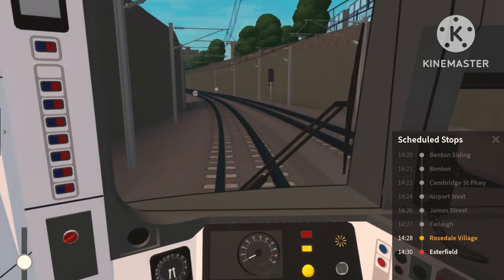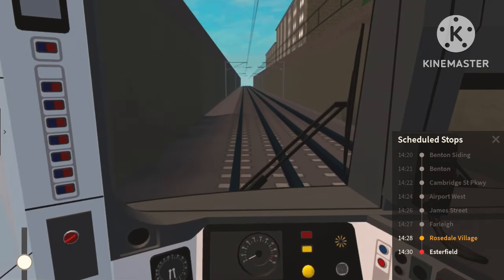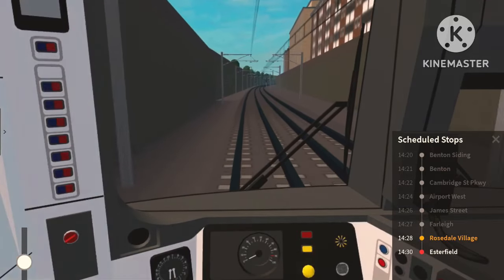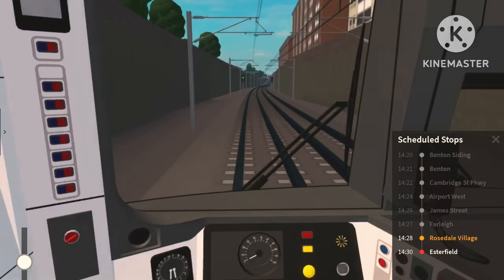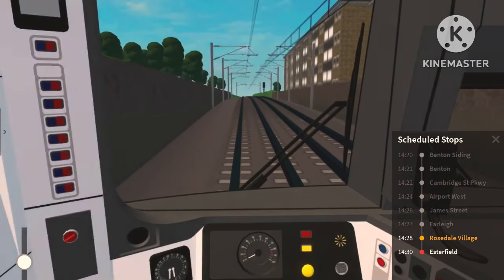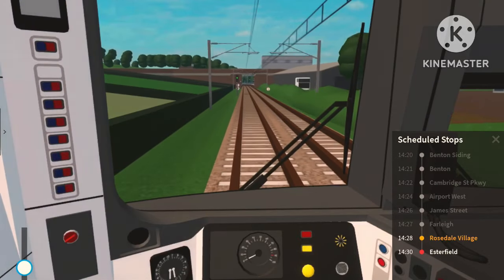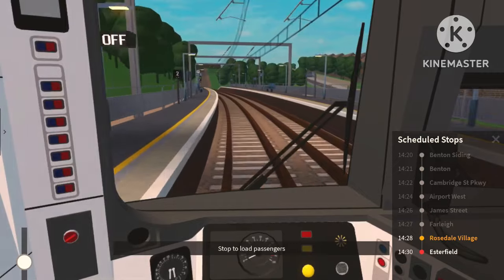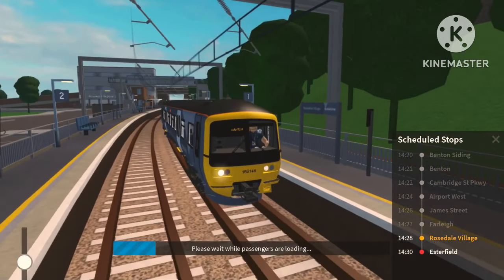Welcome on board this Waterline service to Esterfield. The next station is Rosedale Village — a station not many people stop at or use since only one route goes there. Benton to Esterfield does stop at Rosedale along with James Street, while New Leeds to Esterfield skips both. We're coming up the hill now and Rosedale Village is just up ahead, so we'll make a slowdown and arrive into the station, stopping at the four-car marker.